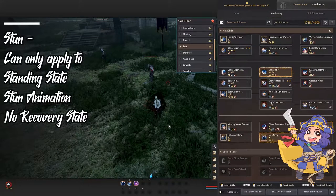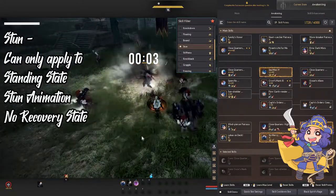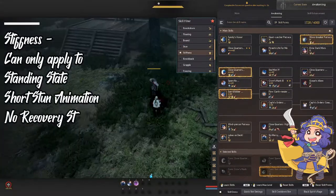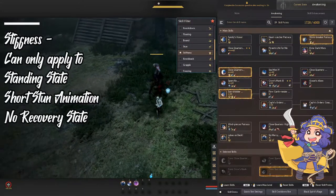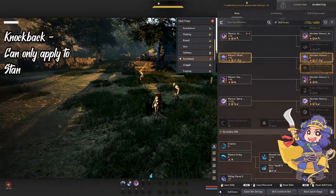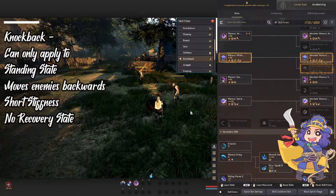The stun puts your enemies into an animation where they are unable to perform any actions during that time. Stiffness stuns your enemies but for a shorter duration. Knockback pushes your enemy back and applies a short stiffen at the end.